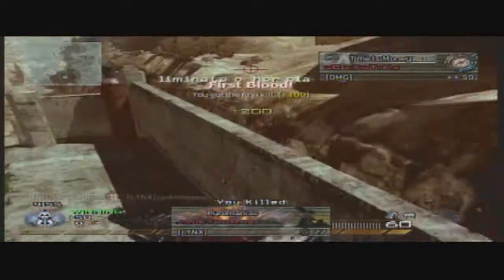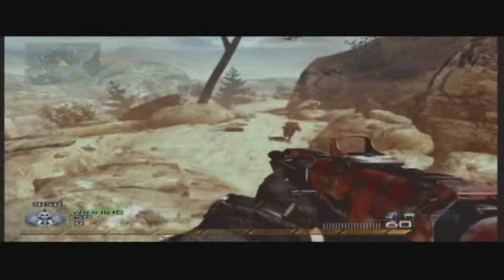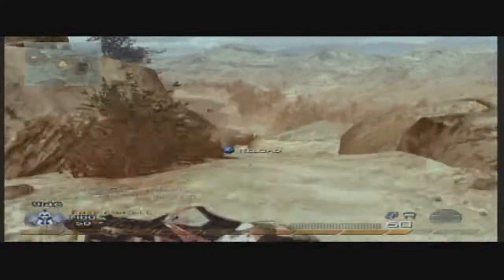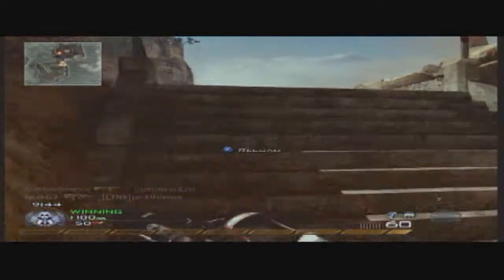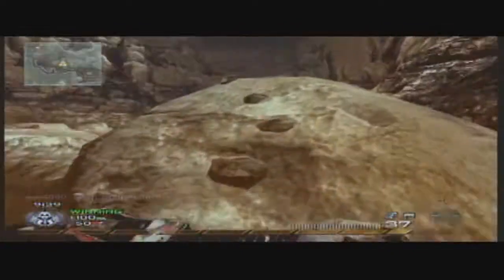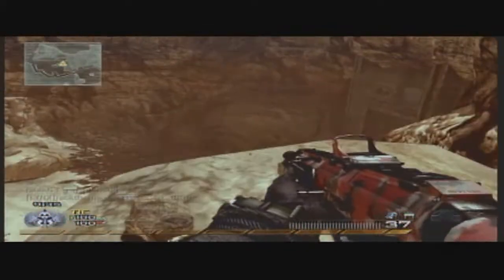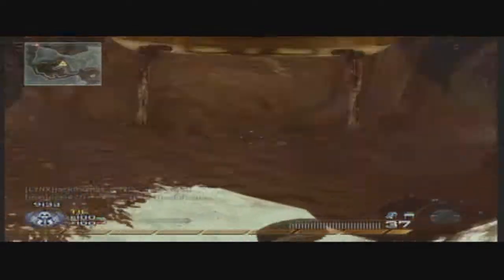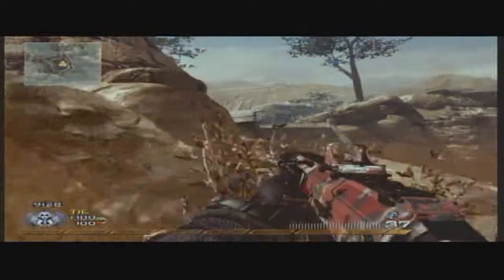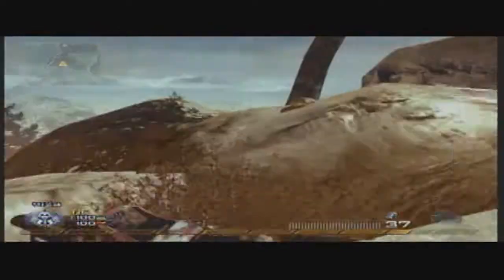I'm using the ACR with red dot and silencer, so I'm using the Bling perk — which is the first time I've used it. We just don't see it much around; it's not really the most effective perk, but what do you think? Comment below. Yeah, I'm using the red dot for the accuracy — I don't really like using a gun without an aim sight.